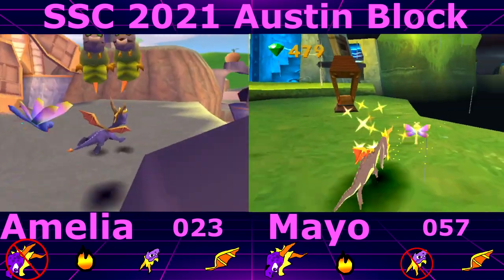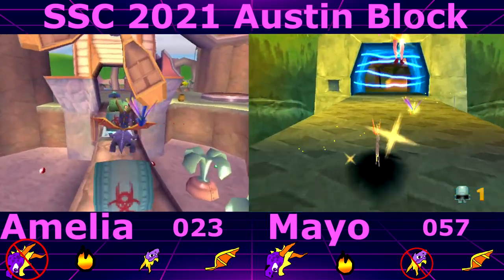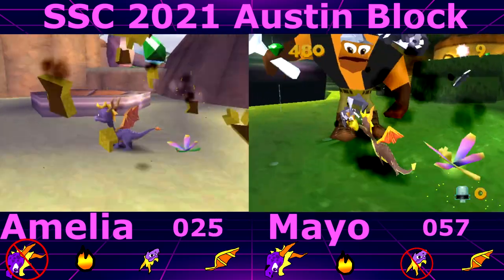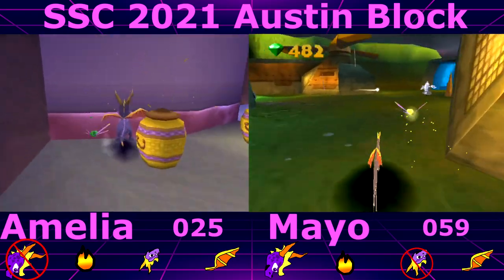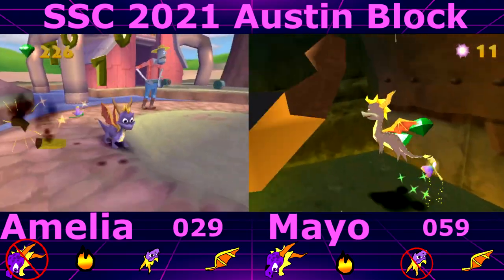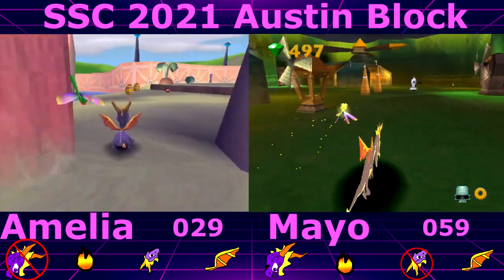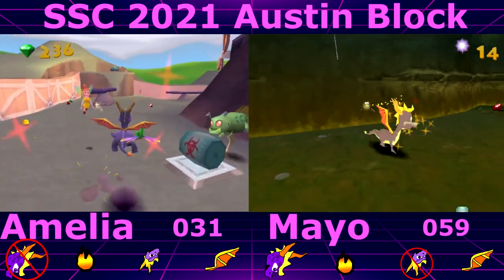So did we go from group stage to this? Yes, the last Spyro Speedruns Cup was like one v one, but people were getting eliminated left right and center and it went really quick. So this time it started with qualifiers — groups of six. The top four of them went into the actual round.